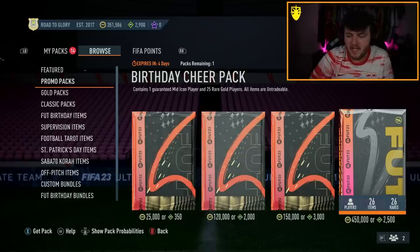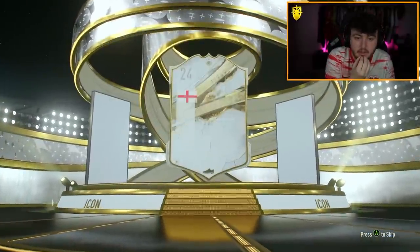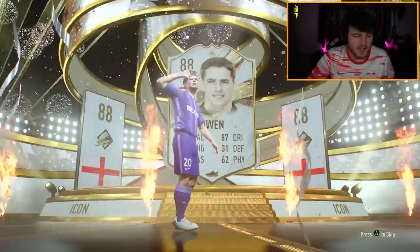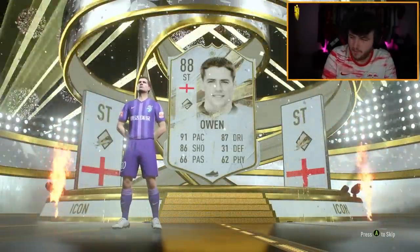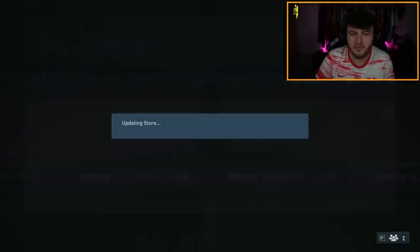Birthday Cheer pack now on the Xbox account - two and a half thousand thief points. We've got a few good mid-icons on this account already. Mid Michael Owen. Xavi is worth 137k, Mid Michael Owen is worth a whopping 67k. Tony Crewson there as well. Doing really well here - not.